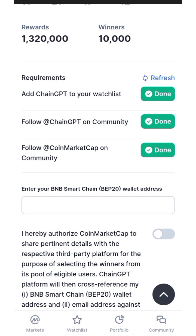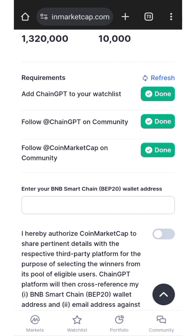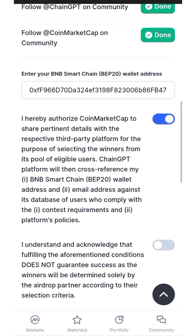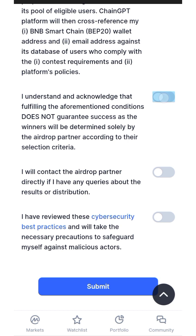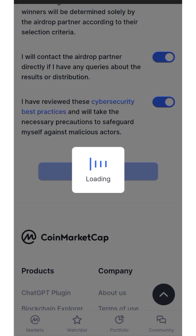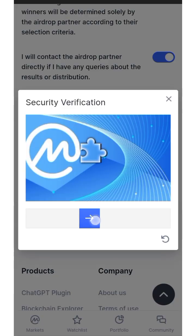Now go to any of your DeFi wallets — a decentralized wallet like Trust Wallet or MetaMask — and copy your BNB address, that is your BNB Smart Chain address. Come back and paste it here. It must be your BNB Smart Chain address, which is ERC-20. Paste it, read the disclaimer, select 'I understand,' and click 'Submit' to verify.